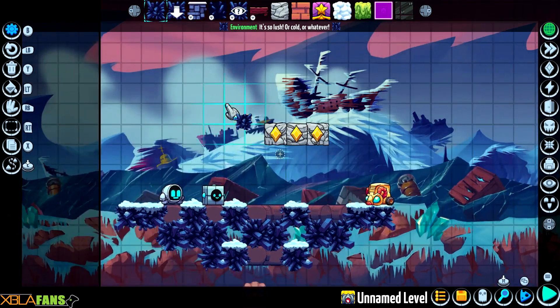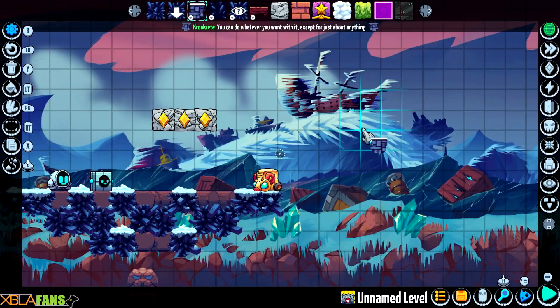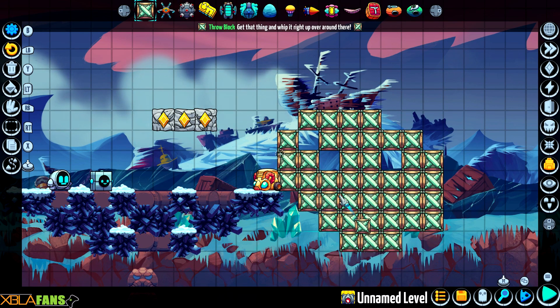It also loads really, really fast. So you're given this little area to work in. As you can see on the top, I can select different things to use. I can also select different things to put in them. I can actually attach switches to doors and open stuff. It's a very fleshed-out thing — I can do all these crazy things with it.